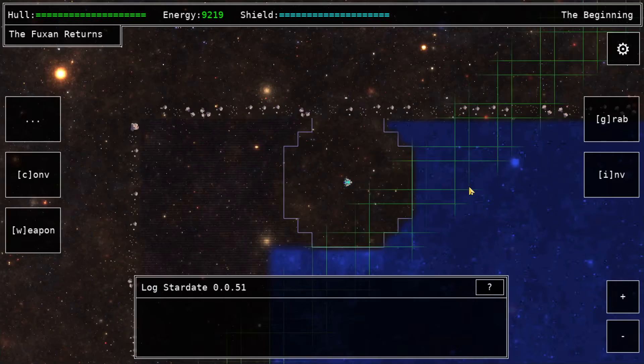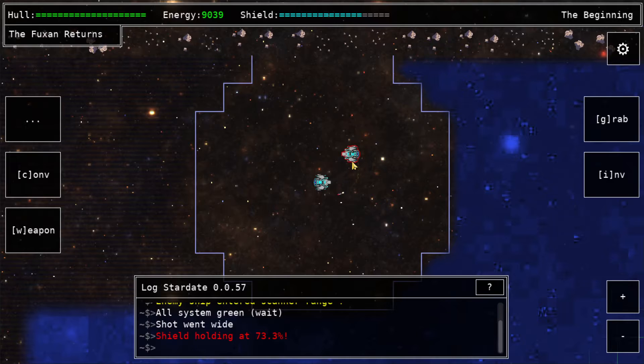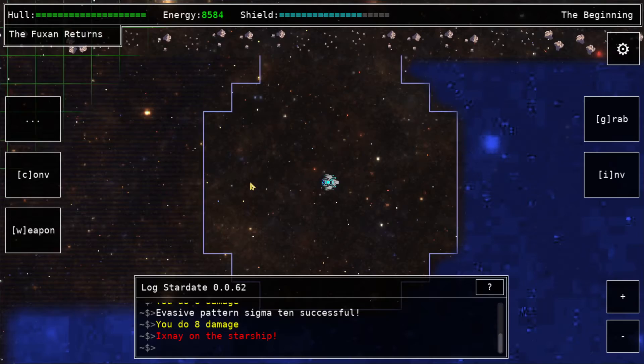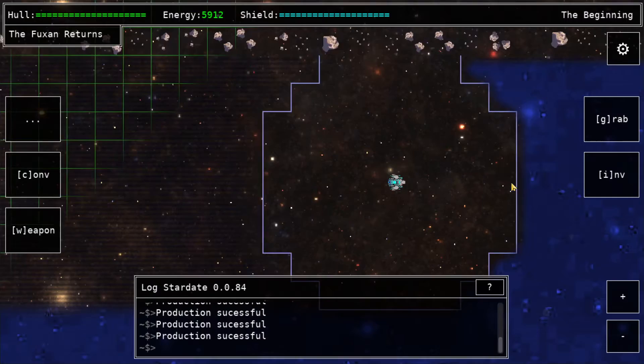First things first, let's get some energy and fight some ships over here. We're going to wait for this guy — and he's fired. I want to note that these first ships we're fighting don't actually have shields on them right now, so we have shields and they don't, giving us a little advantage. Which is good. The bad thing is I still have to worry about them dropping stuff for me to make use of.